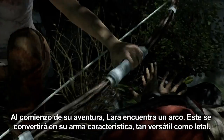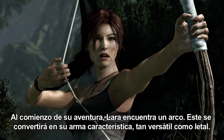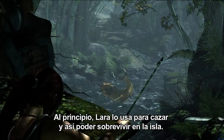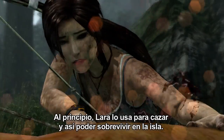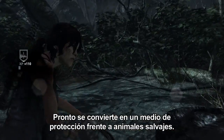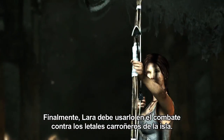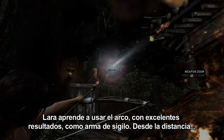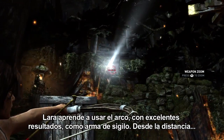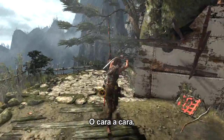Early in her adventure, Lara finds a bow. This becomes her signature weapon, as versatile as it is deadly. At first, Lara uses it to hunt in order to survive on the island. Soon it becomes a means of protection from vicious animals. Eventually, Lara must use it in combat against the deadly island scavengers. Lara learns to use the bow to great effect as a weapon of stealth, from afar, or up close and personal.